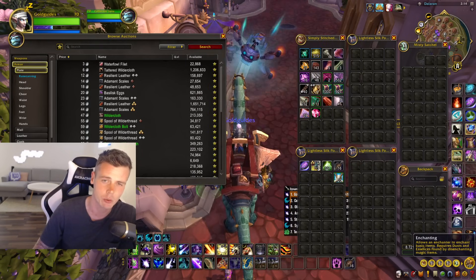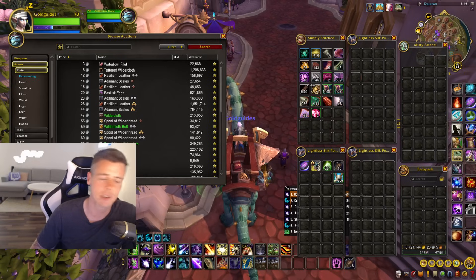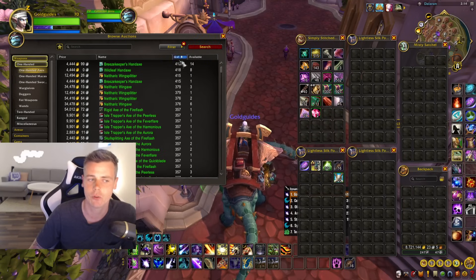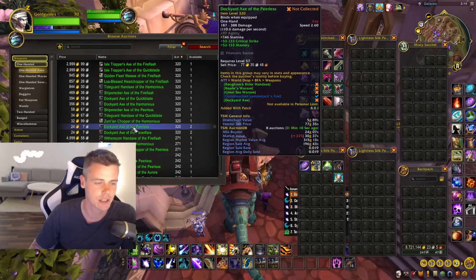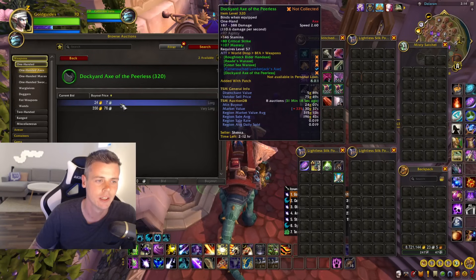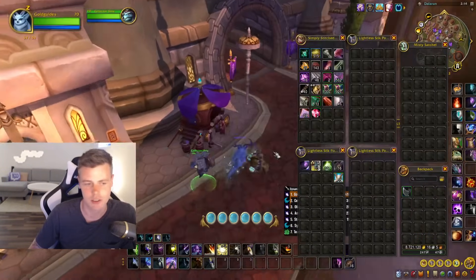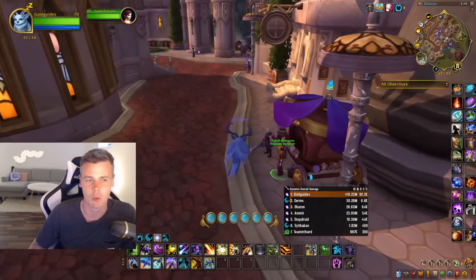I've got videos coming on that, which you can already see on the VIP Discord, and they'll be on YouTube very soon — so make sure you're subscribed. But how you can utilize this without doing any farming is to go on Auctionator, search for green items — say, one-handed axes — then sort by item level. For example, the Dockyard's Axe of the Perilous: it's 24 gold to purchase but it's going to vendor for 70 gold, and as you can see here, it vendors for 75 gold. There's a lot of gold to be made with this.